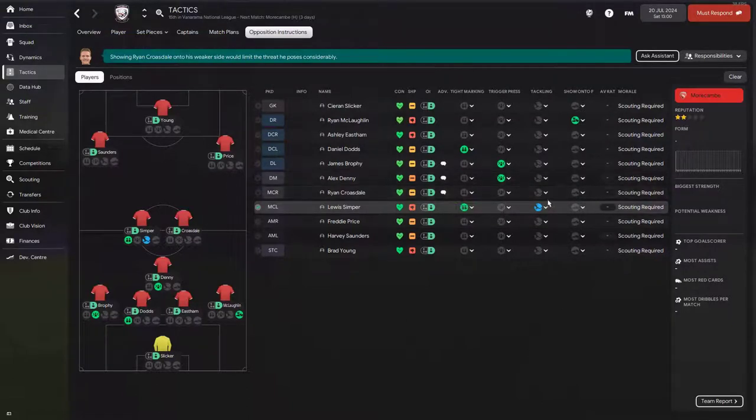I added normal tackling for the midfielder on type marking. I know the assistant manager sometimes suggests hard tackling, but for midfielders I normally use normal tackling — I'd rather have loose players than one of my players sent off. So just put one of the midfielders on type marking with normal tackling.